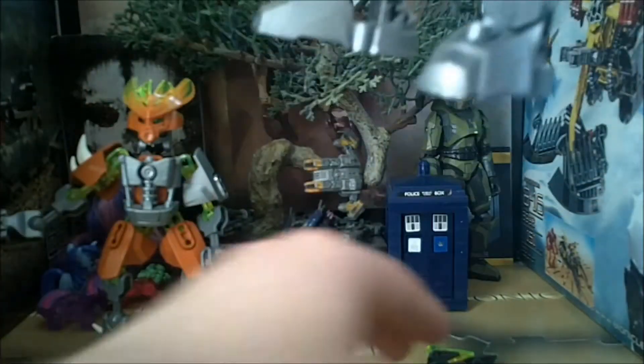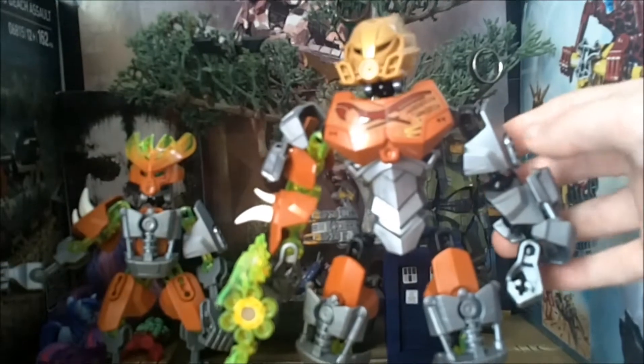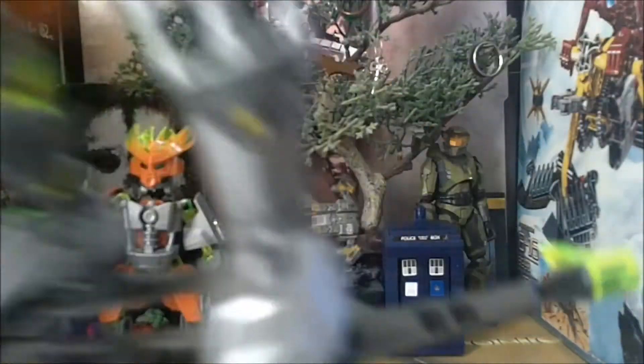Put this armor plate right here, and put the jet-a-rings like this. We now have the combiner mode, slash power-up. As you can see, he uses the staff like that, has his golden mask, and now he can use the jet-a-rings to travel.